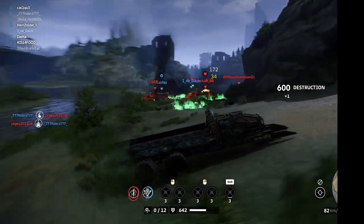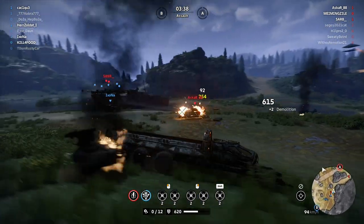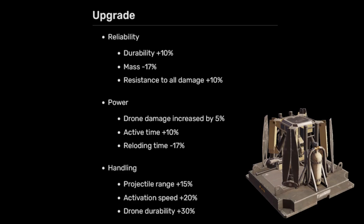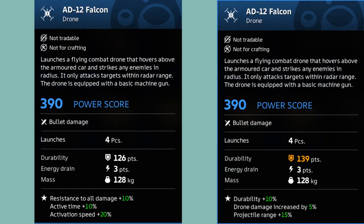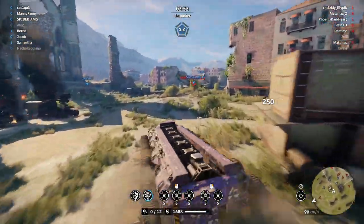In the upgrade event I decided to upgrade two sets of five AD 12 Falcons, because I'm not sure which combination could be the best — especially with this type of weapon, everything depends on the build. I chose the following two combinations: the first version has resistance to all damage, increased active time and activation speed. The second version affects the drone parameters: better durability, increased drone damage, and projectile range. The first version is faster in every sense, and the second one can shoot at a longer distance with more power.